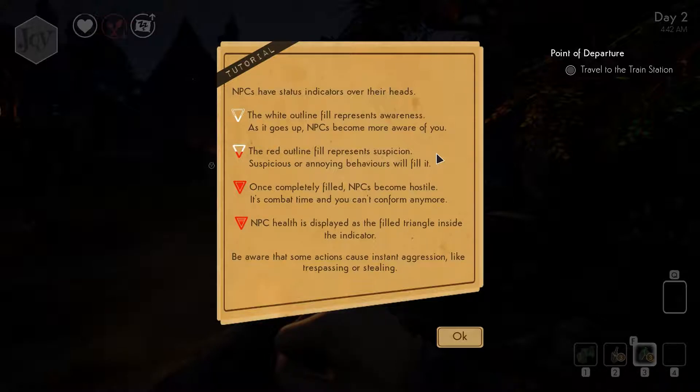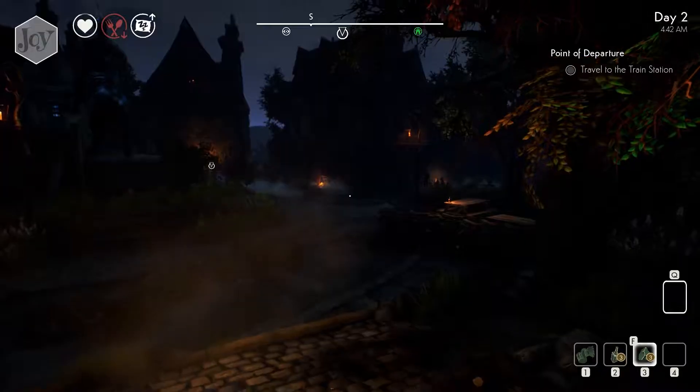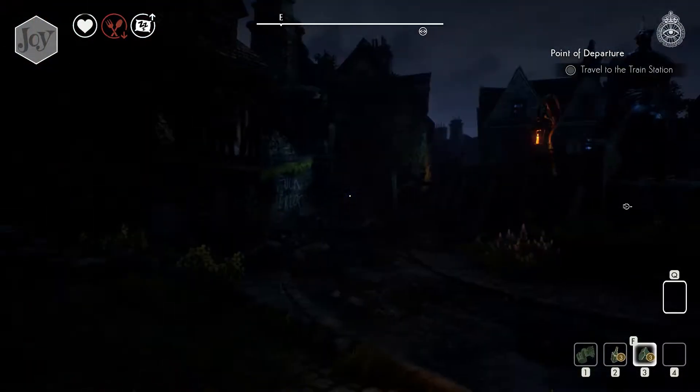NPCs have status indicators over their heads. The white outline fill represents awareness. As it goes up, NPCs will become... yeah, that's fine. Where did they all just disappear off to?